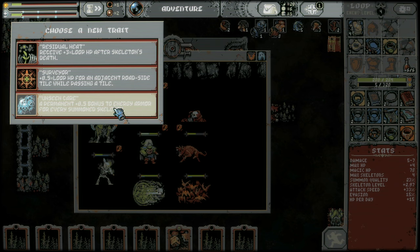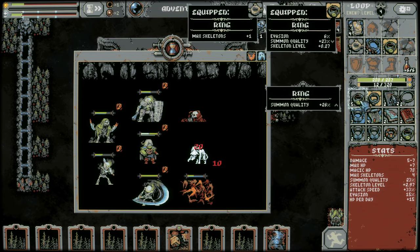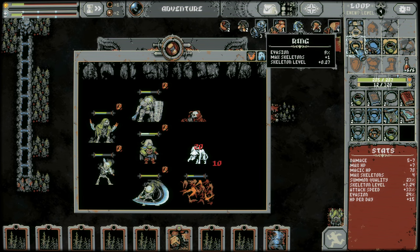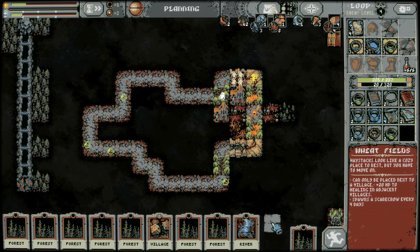Summon quality — no. A little bit of evasion, we get the skeleton, and we get skeleton level — yeah, that's like the ideal ring for these kind of runs I think. 24% evasion — much better. I didn't even think about ransacking that somehow.